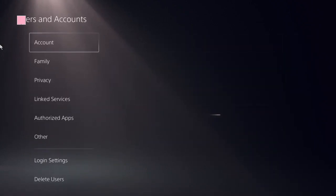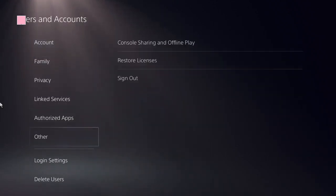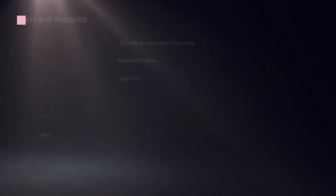Click on User and Accounts. Here you need to look at the option Restore Licenses — click on that and restore it. It should be done in a few seconds.